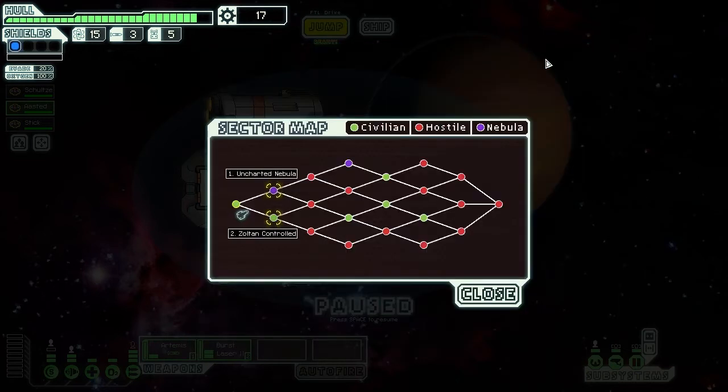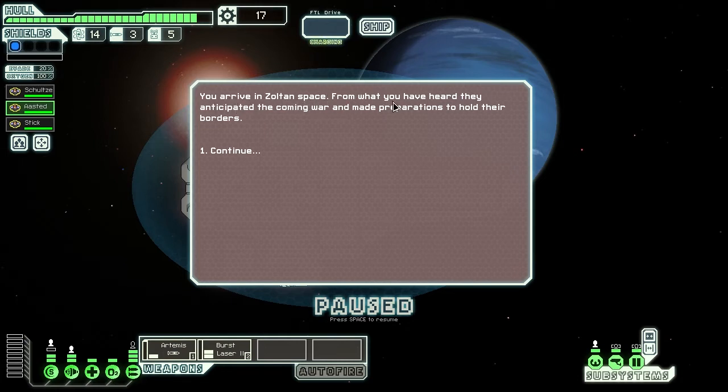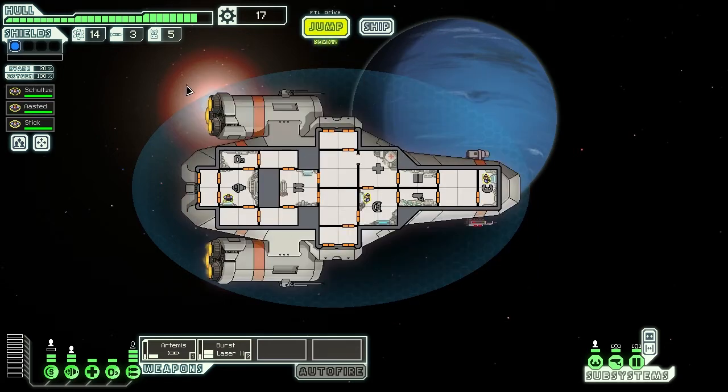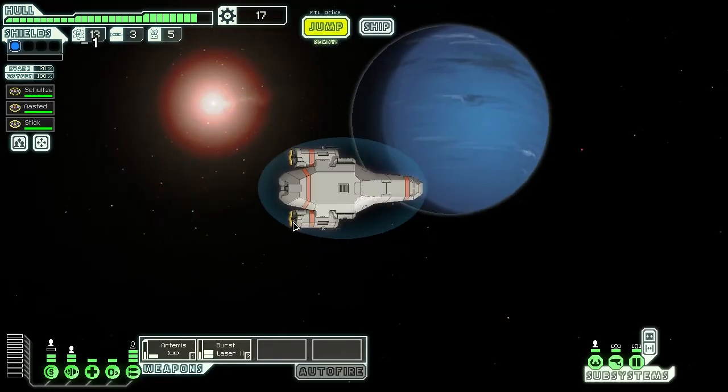Next sector! We can either go Uncharted Nebula, which is terrifying, or Zoltan controlled, which is kind of terrifying as well. Everything in this game is terrifying, but I don't want to go through Nebulas. I'll probably go through Zoltan just so we've got a bit of respite and can survive the situation. You're arriving in Zoltan space. From what you've heard, they anticipated the coming war and made preparations to hold their borders. I really want to avoid these nebula areas where it's going to mess with our systems.